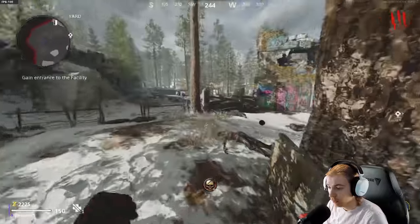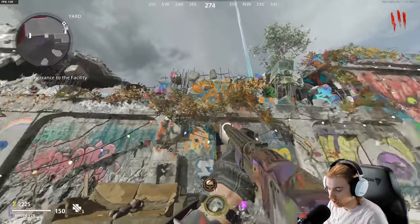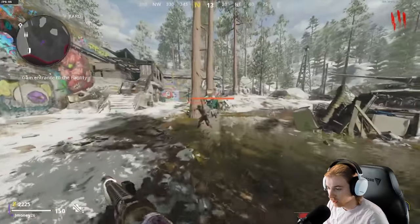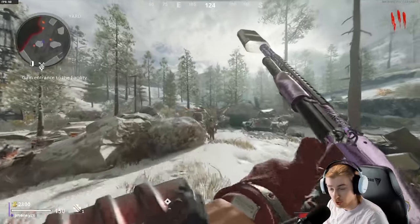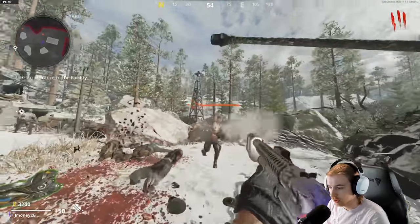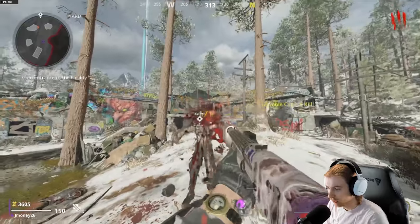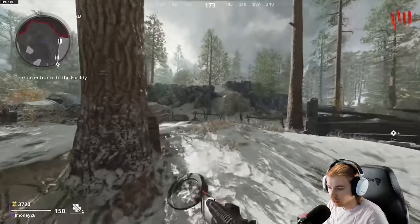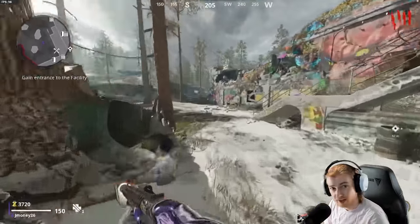We gotta go through the bunny door, up the stairs, out into the pond, down through the cave, then take whichever door we please, turn everything on once we go through the portal, break crystals, do the Juggernaut Easter egg — the casket dance — and then try to run up to the perk machine. I think we need Speed Cola, Stamina Up, Dead Shot, and Jug — we get Jug for free using the Easter egg. We're going to stay in this first area until about round 10 so we have enough cash to buy all the doors and Pack-a-Punch.